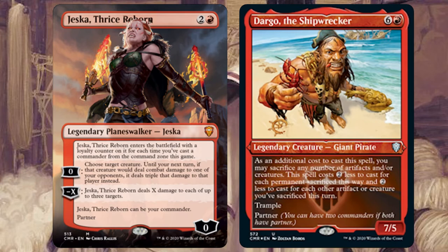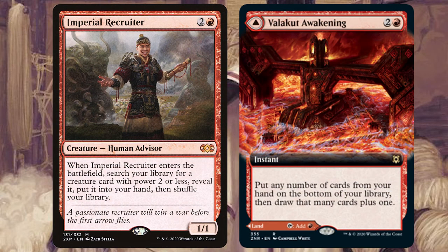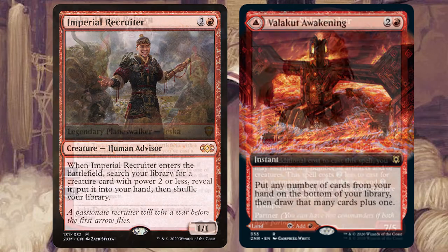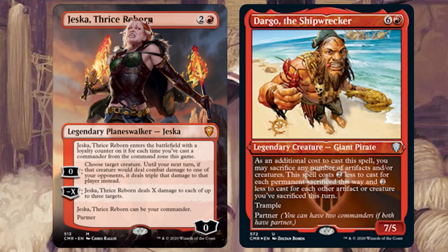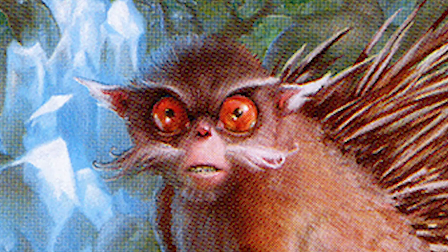Lastly, make sure you have tutor and wheel options like Imperial Recruiter and Brallin's Awakening. Have those quick options to search out Kediss, get him out, and then start watching your whole evil plan unfold. And if you're not putting the best card in all of Magic the Gathering — Prickly Marmoset — into every red deck you own, then what are you doing?